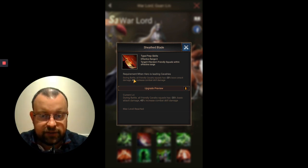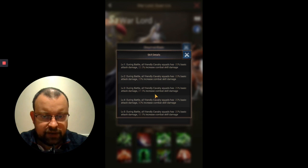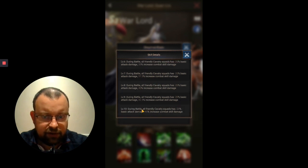The second part of Sheath Blade is a 45% increase in combat skill damage. That is buffing the skills of any heroes in your Legion — the other two heroes — so if they have any direct damage skills, this gives a 45% increase in those skills' damage. It's got this balanced two-element approach: improving your defense and also improving your offense. It moves from 22.5% up to the 45% increase at level 10.